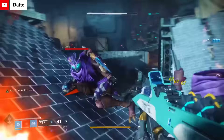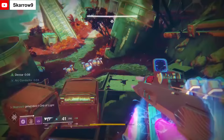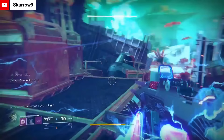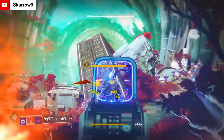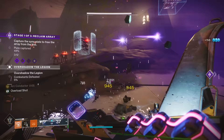Let's talk SMGs. Riskrunner is a 900 RPM exotic SMG acquired from Hawthorne during the Red War campaign. Players could choose this SMG or two other weapons that we'll discuss later. Riskrunner's exotic perk allowed players to overcharge the weapon upon taking arc damage, allowing players to chain arc damage while shooting the weapon and clear rooms in an instant. The catalyst extended this effect and made it so that getting kills while Arc Conductor was active would return ammo to the magazine. It's still a good pick today, although it has been power crept somewhat by Trinity Ghoul.